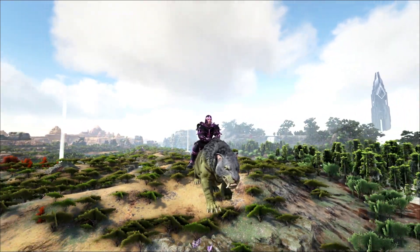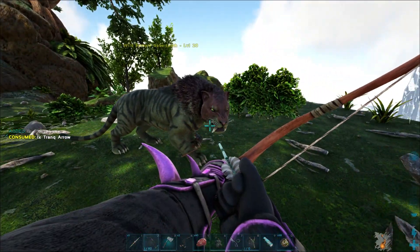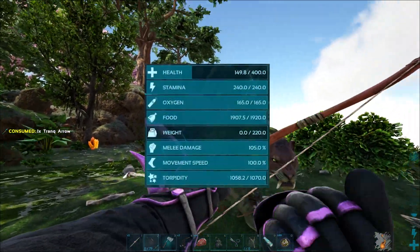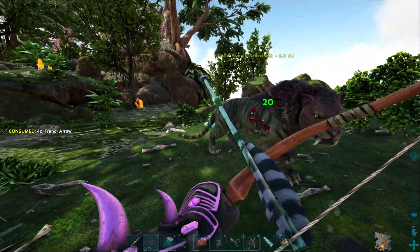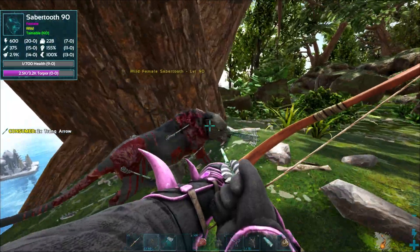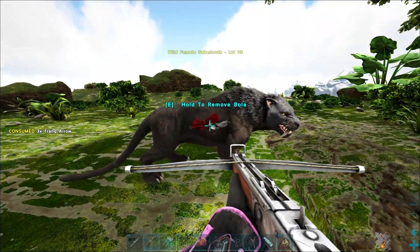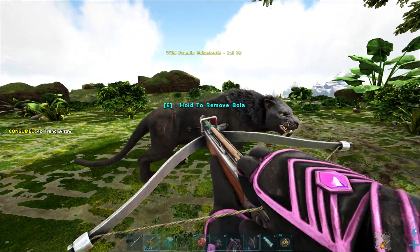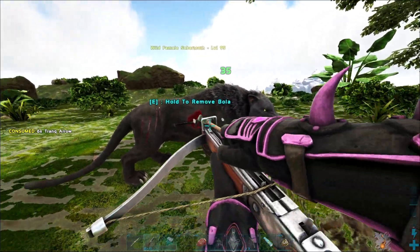Sabertooths are a classic KO tame. A bow with tranq arrows is good for the lower leveled ones, and a crossbow works for the higher leveled ones. One must be careful, however, as a Sabertooth's torpidity is close to three times its health. This tends to be the tradeoff for KO tames — if the creature has a torpor-to-health ratio of more than three to one, things get a little risky using bows or crossbows. This means they can be killed before being knocked out. My advice is to shoot them in the body rather than the head with tranq arrows. This does use more tranq arrows and takes more time, but makes knocking them out more consistent. If you do shoot them in the head, know the risks.